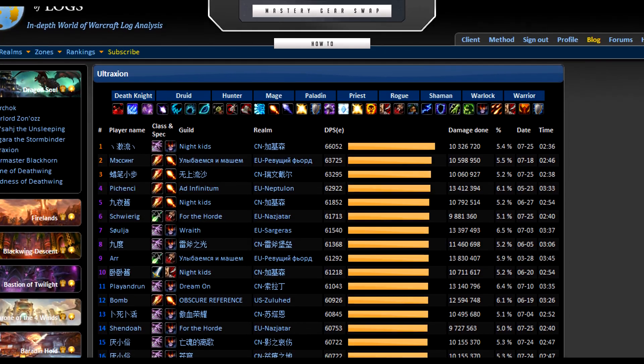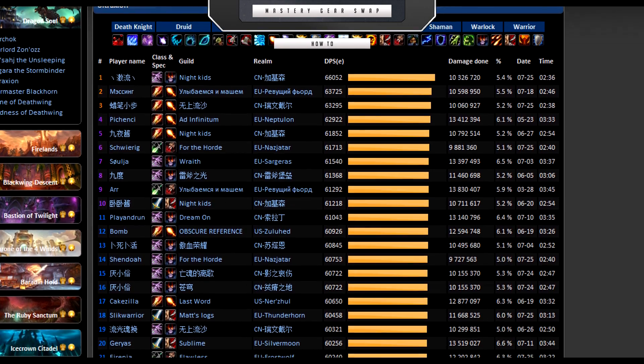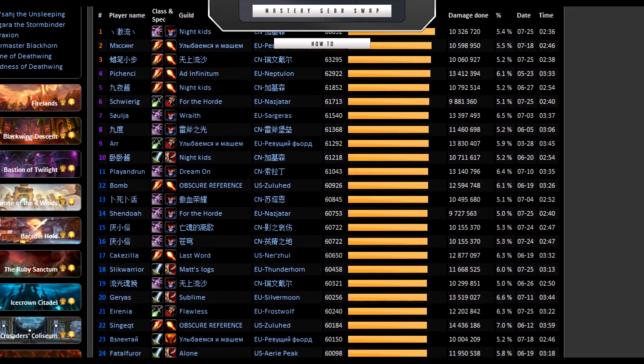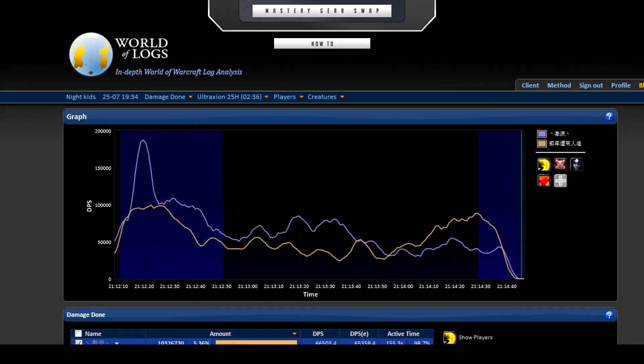You might already have noticed that the terminology rankings are really high compared to what you might be doing in your close to best in slot gear, and there is a simple explanation. If you don't already know, swapping mastery gear is something that has been around for a while. What it does is that you have a full set with mastery stats, gems, and enchants which will increase your metamorphosis damage, making it do around 120% instead of 60% on the first pop.